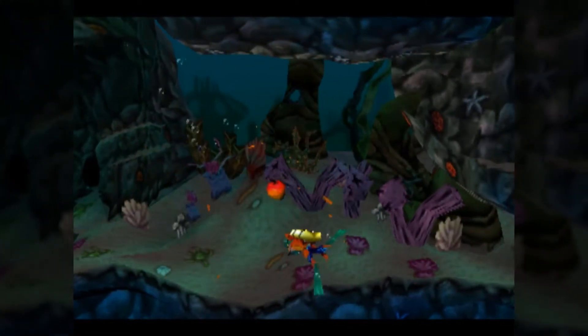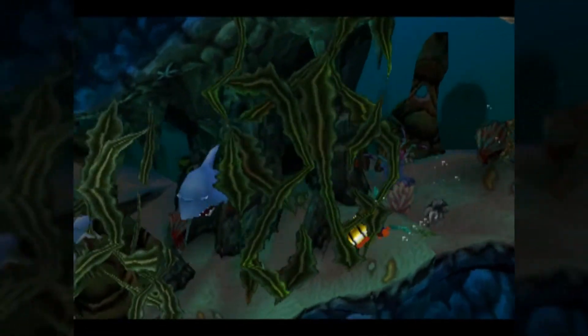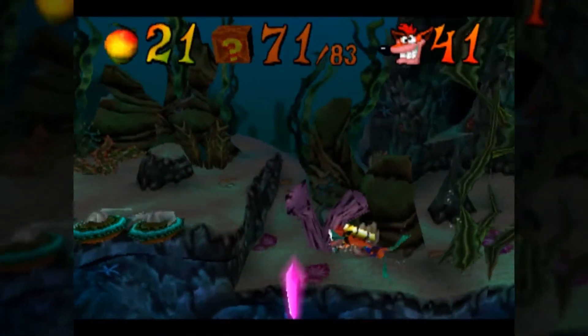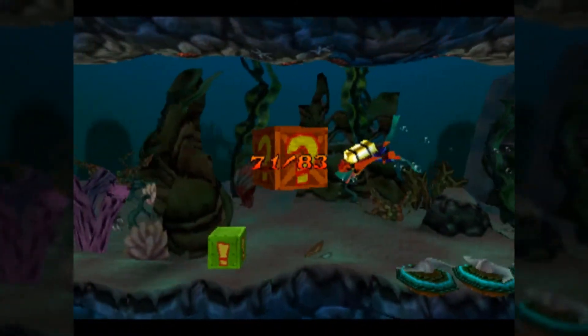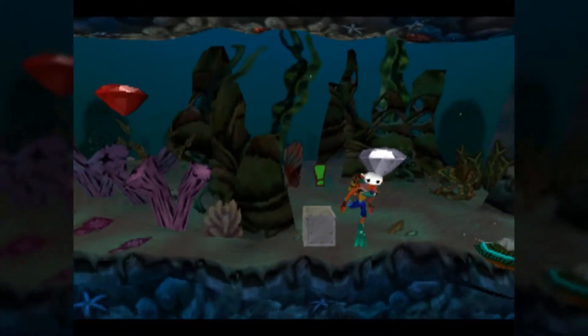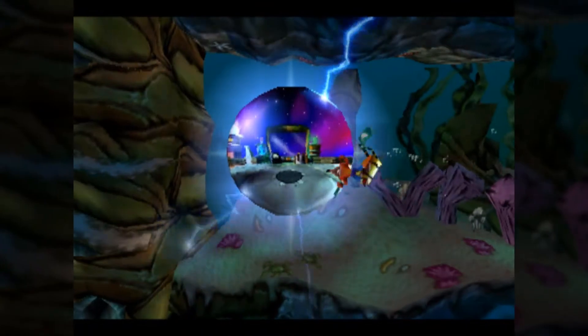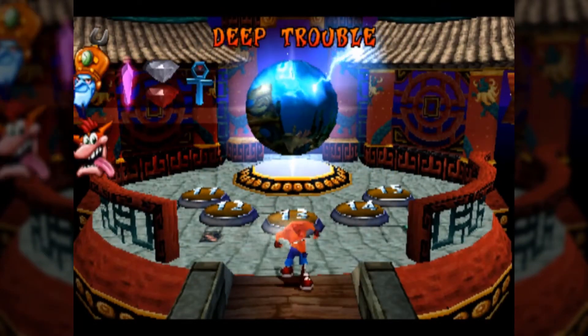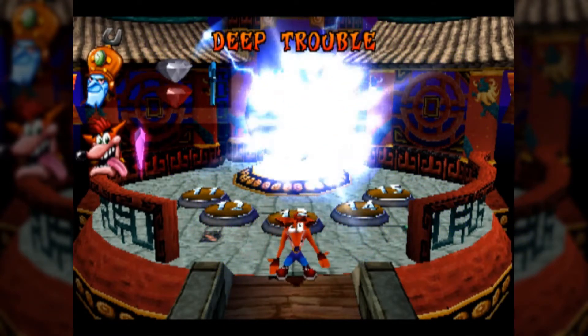This pathway is mostly for the red gem, but in development I believe this level had the blue gem instead, because almost every single Crash game had the colored gems located at a different place earlier in development. That's Deep Trouble — it's another swimming stage, and it's also the last one if my memory serves. So yay — don't have to deal with that anymore, unless I'm just completely forgetting about one, which is realistically possible given me.